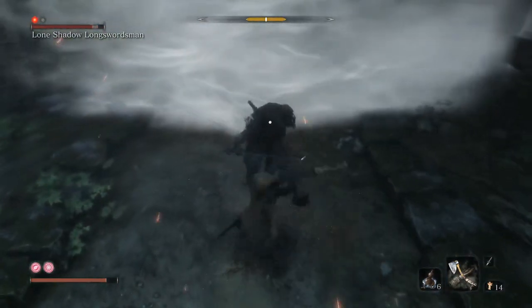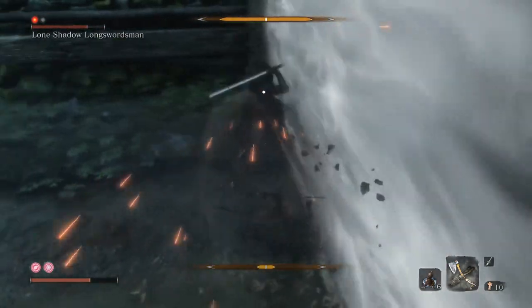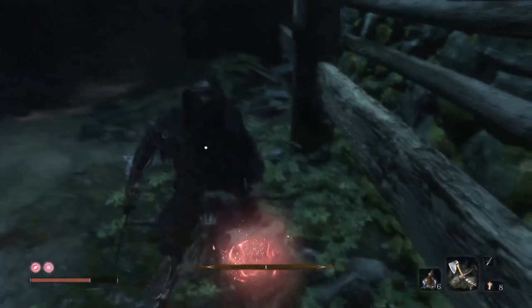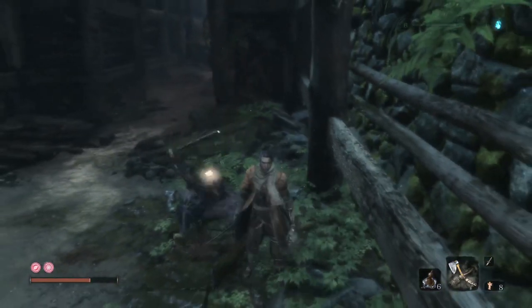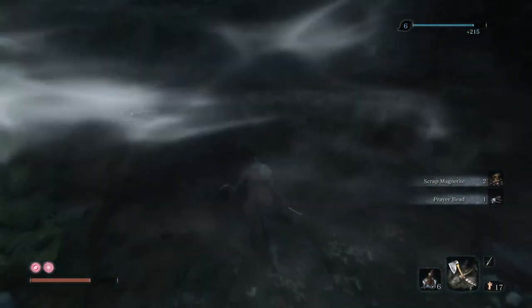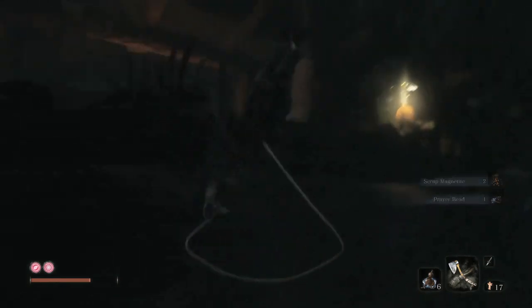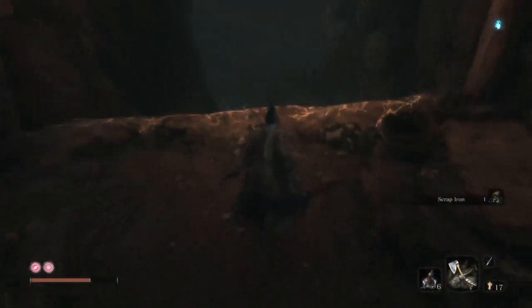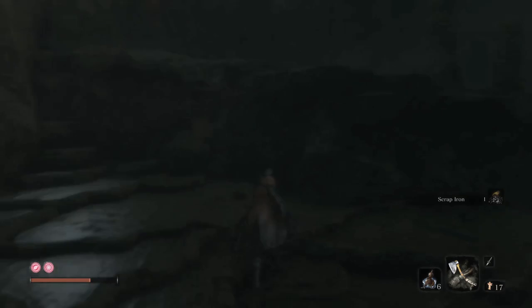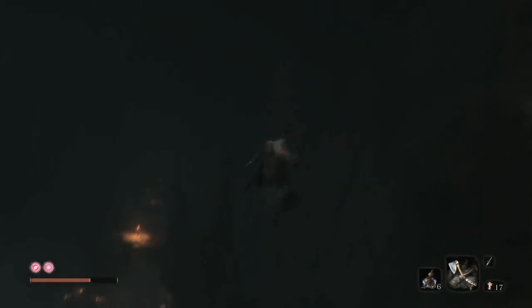The crazy thing is the axe knocks them out of their attacks. When you time it right he does a kick attack and you dodge under it because of some hitbox magic — it's amazing. I spent so long learning how to fight this guy properly. I was doing things like 'okay I can wall jump to leap over his entire combo' — and no, you just come in and go axe, sword, axe, sword.